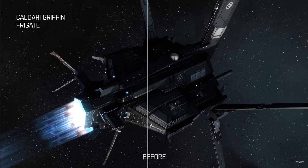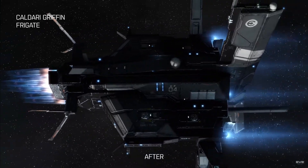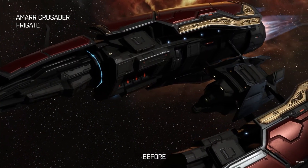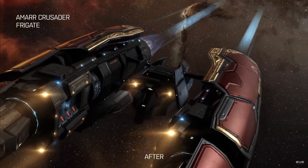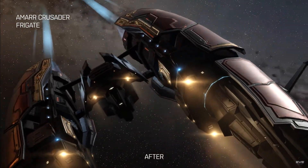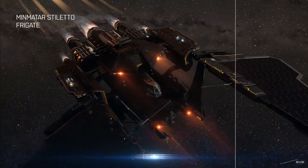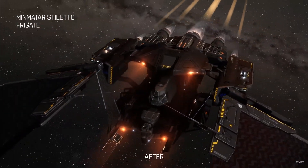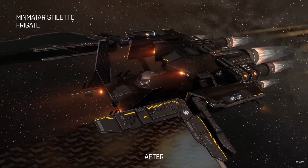The decision to do frigates first is more or less because it's the first kind of ship that newer players experience, or that veteran players use for different types of gameplay. This is kind of a follow-up to the Rifter update they did earlier in January, and it's a nice update to see a lot of changes being made to the graphic elements of EVE.